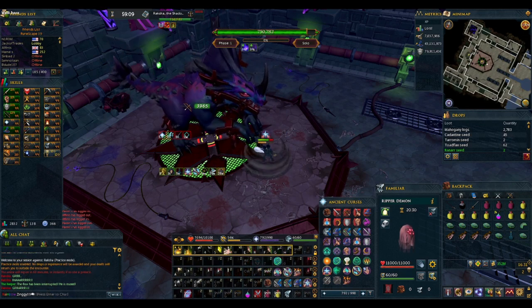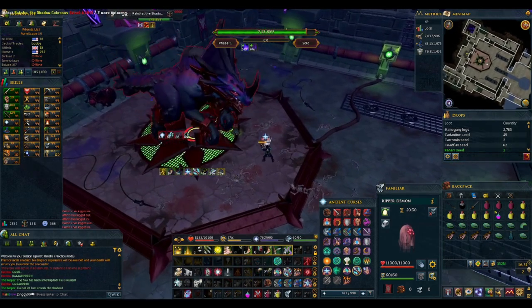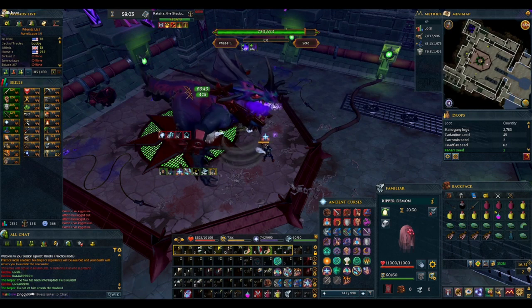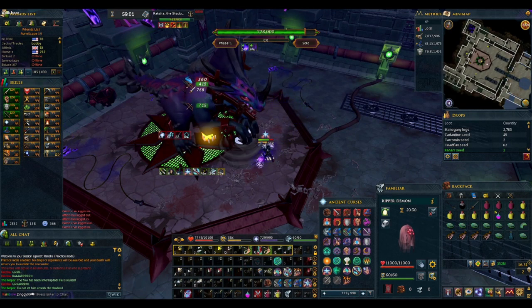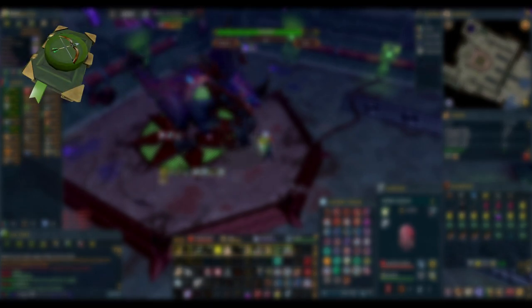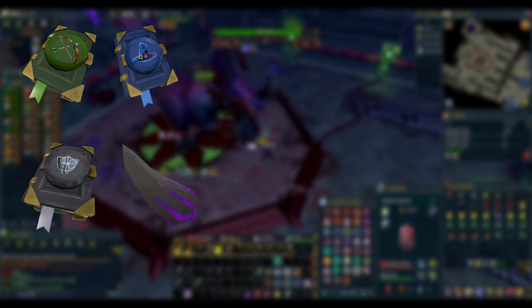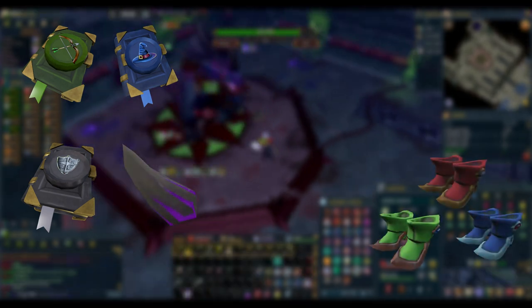Today we'll be looking at the Shadow Colossus themselves, Raksha. Raksha is a high level boss and will require some new things of you that we haven't covered yet in this series. He makes up for this with some great unique drops, the biggest being the Greater Ricochet and Greater Chain Ability Codexes, followed by the Divert Ability Codex and the Shadow Spike, which upgrades each of the tier 80 boots that he also drops.